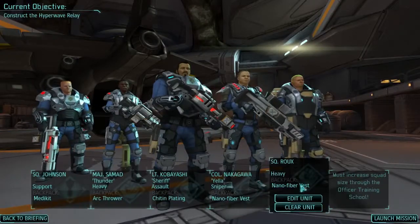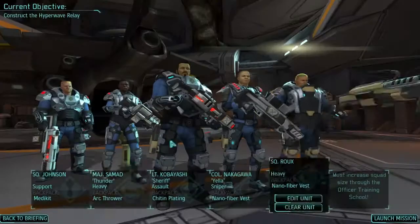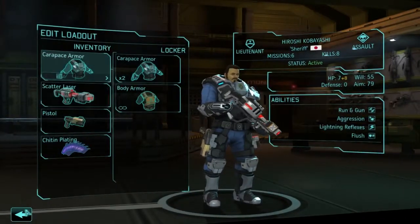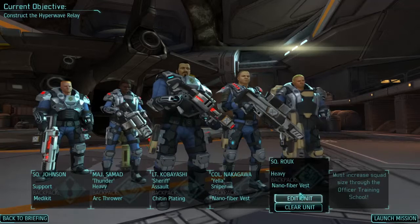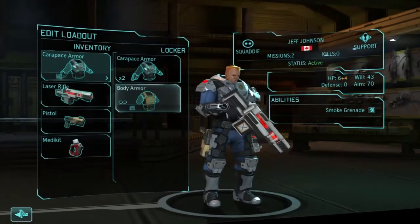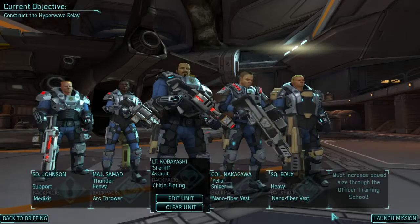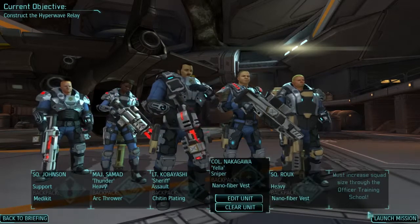Let's go through and have a quick look for the plasma pistol. Not here. Nakagawa - edit the loadout - no. Kubayashi - two arc throwers, you're a heavy with nano fibre - just make sure you've not got my plasma pistol. No. And you also should not have my plasma pistol. So who has the plasma pistol? I'm very confused, but I think we should be able to get going on the mission. I really want to give Nakagawa the plasma pistol, but I have no idea who's got it.